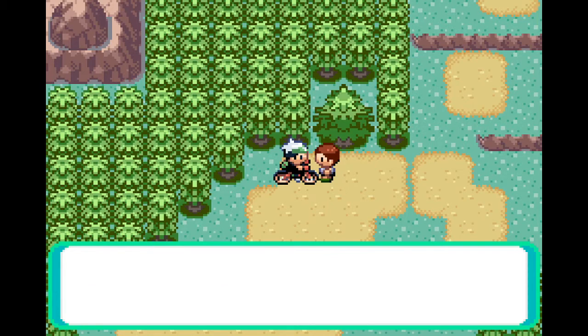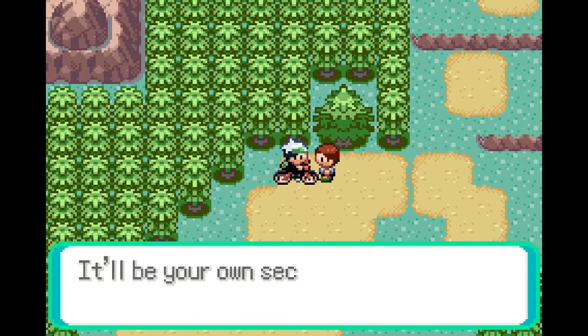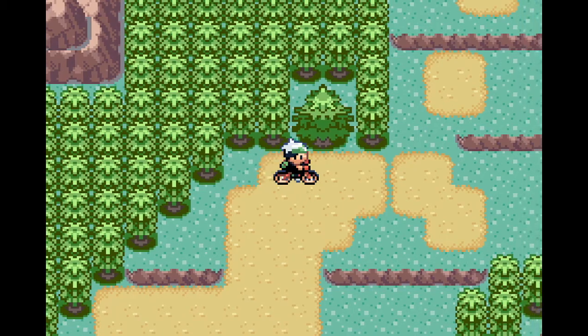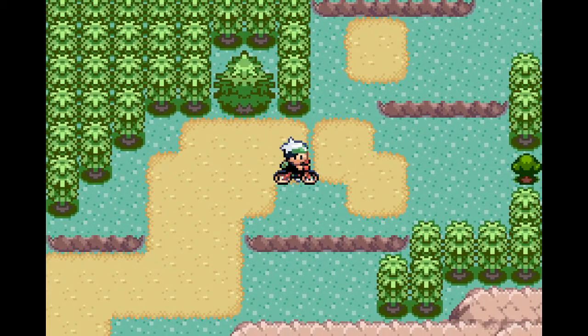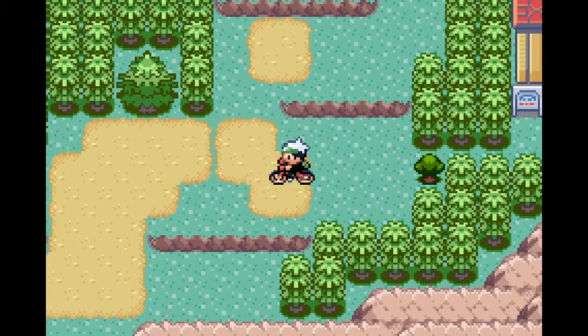The new mechanic is Secret Bases. This is something I don't really intend to show off because I think they're a bit pointless, but they can be fun to make. Any time there's a tree like this, a thick grass bush, or an indent in rock, you can use Secret Power to make a secret base. There are various things you can put inside, mostly decorative. Interestingly, if you fight someone who also has a secret base, their team gets saved there and you can battle them again at any point.